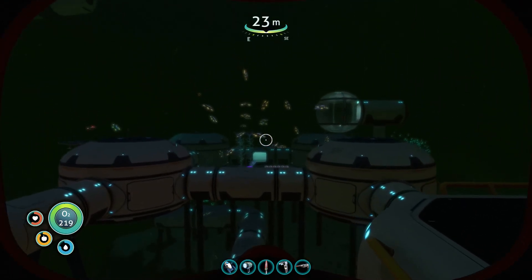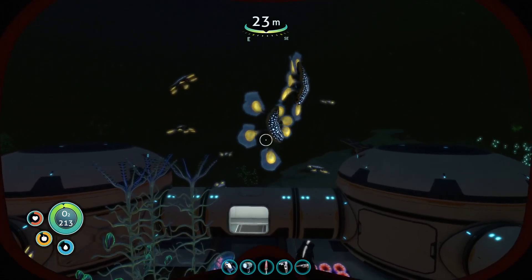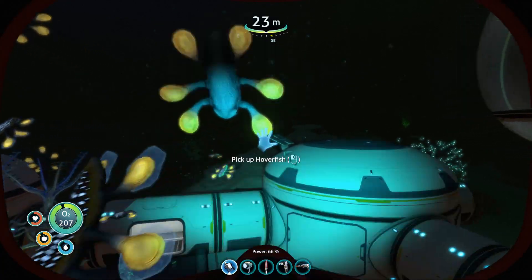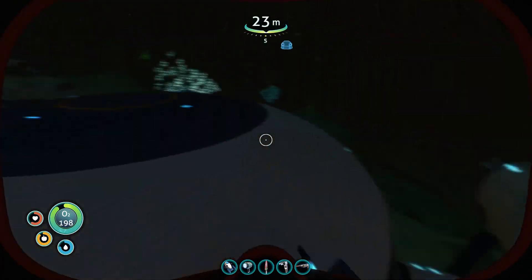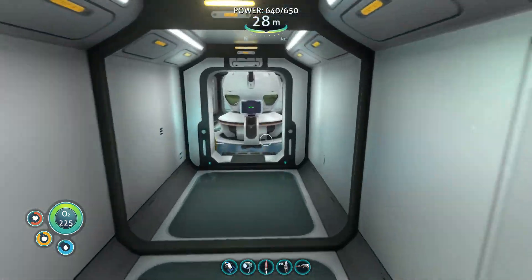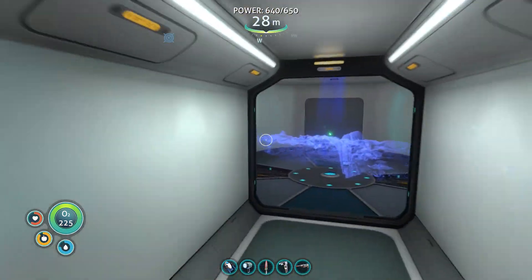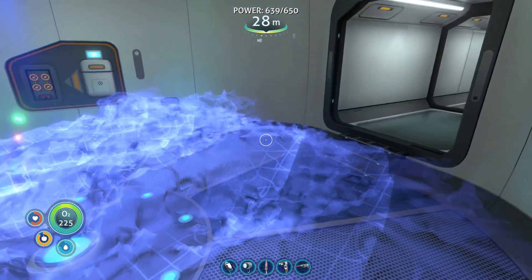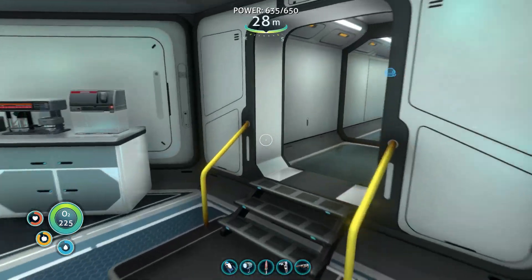They're all just floating in place, like 'where am I?' Are you guys okay? They might be a little more docile at night, I think that's what it is. So what we're gonna do is utilize our scanner room and see if we can find some creature eggs to put in our alien containment center. Let me just search for creature eggs — let's see if we can find some and see what we can cook up.